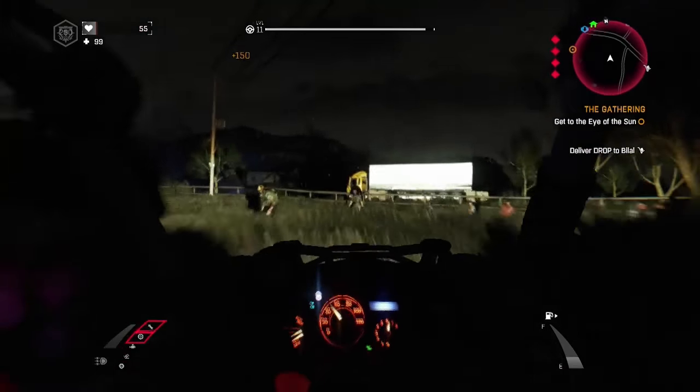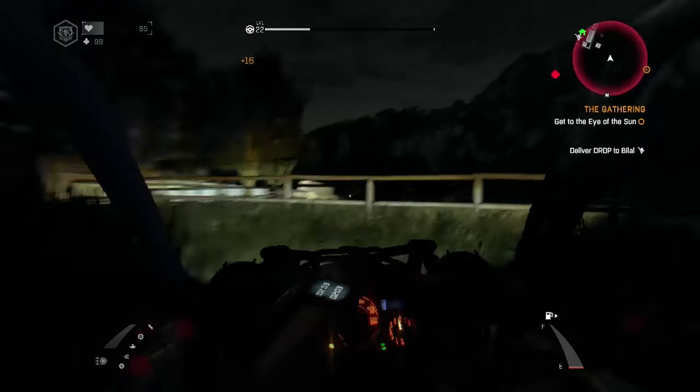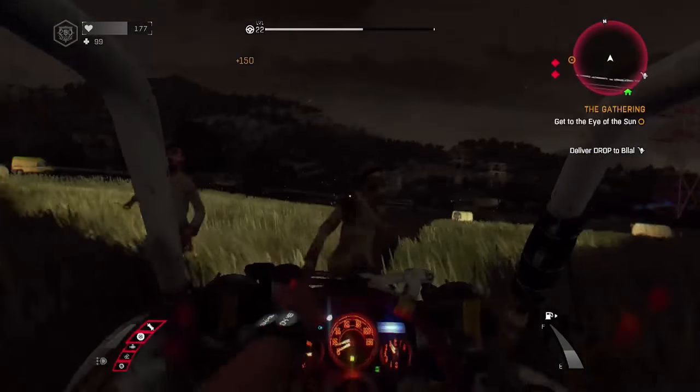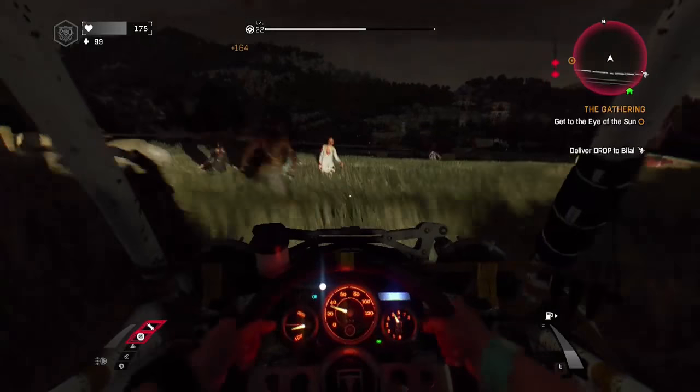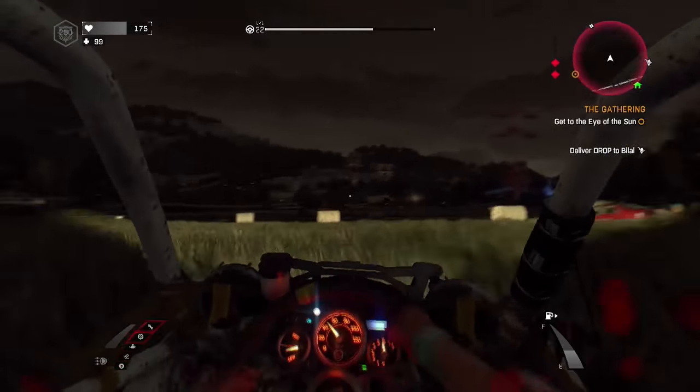Jumping off the rocks gives you 200 XP. Combining that with hitting a few zombies at 150 XP at a time, your driving level will be max in no time. I hope y'all enjoyed this method to get your driving skill to max level.